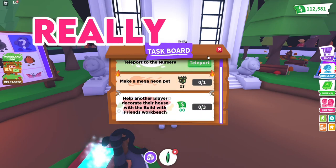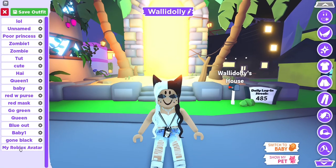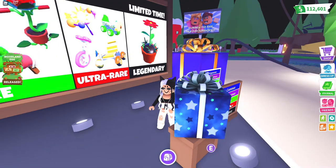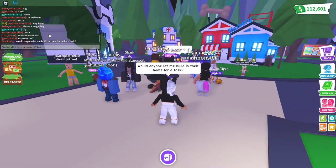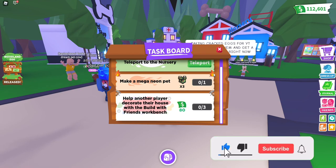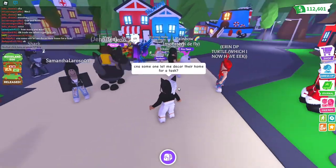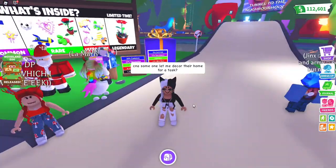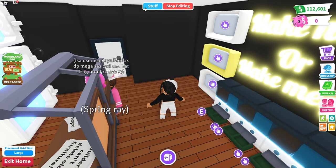I joined a new server and I'm going to change my clothes because I really don't like this outfit. I'm gonna teleport to Gibbs and try to find someone that will let me build in their home. I just put 'will anyone let me build in their home for a task?' The task says: help another player decorate their home with the build with friends bench. I honestly thought somebody would help since this task isn't asking for a pet or anything, but I guess not.